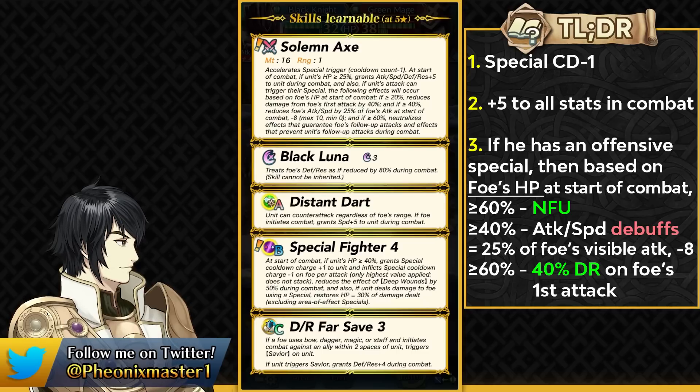Finally, if his enemy's HP is at 20% or more, he can get damage reduction on the foe's first attack by 40%. So he has inbuilt damage reduction, null follow-up, and speed debuffs which can definitely help him function as a speedy armor.